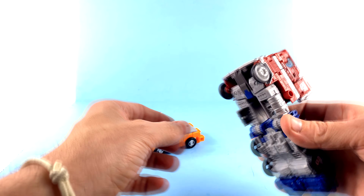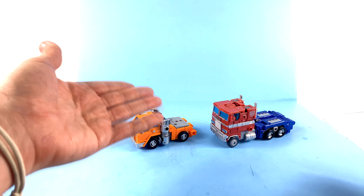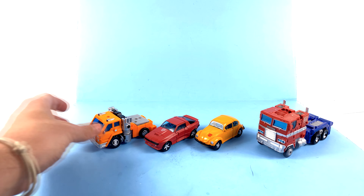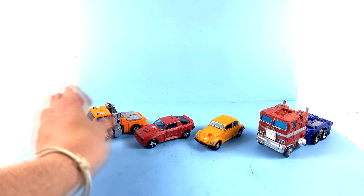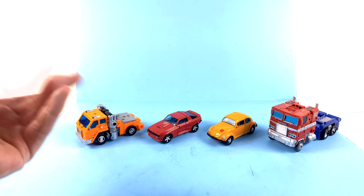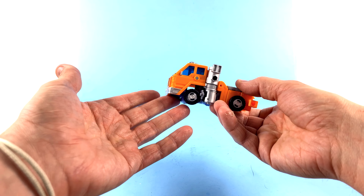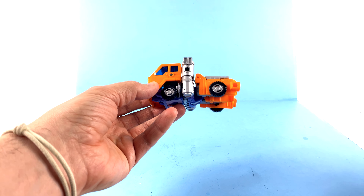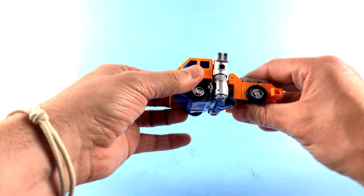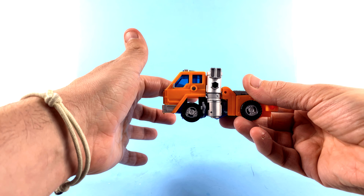Bringing in some other figures for comparison — here is Optimus Prime, obviously a Voyager Class figure, and you can see Huffer gets considerably smaller than Optimus, which is accurate because he was in the original line a Mini-Bot, so he should be a little bit smaller. How does he look with other Mini-Bots? Well here's Cliffjumper and here's Bumblebee. He's a little bit bigger than them because he's a truck, which I do like. Robot mode will be a little bit closer in scale, but honestly this works for me.